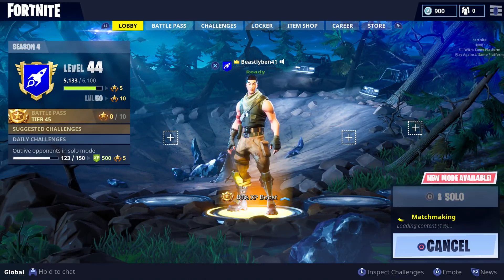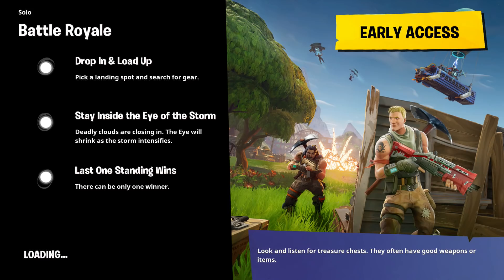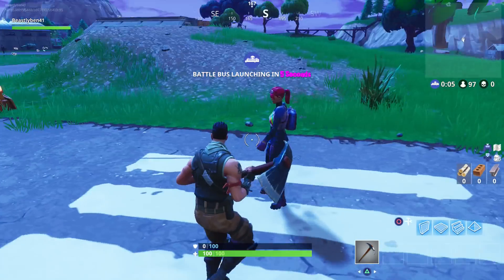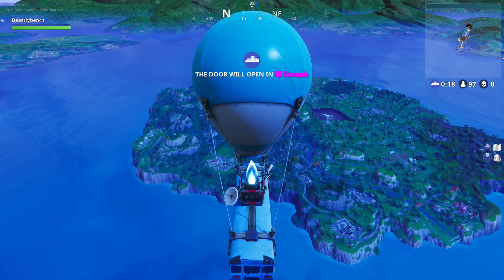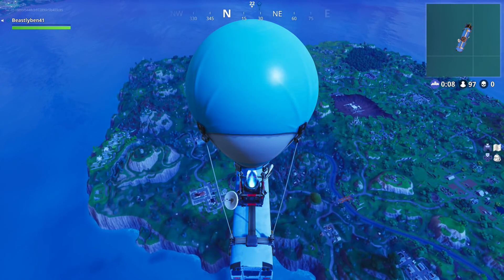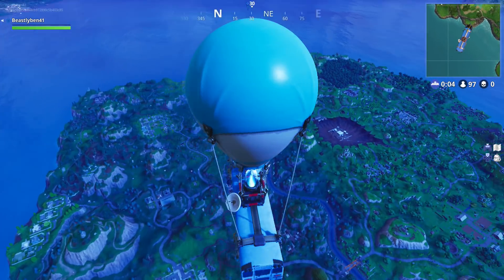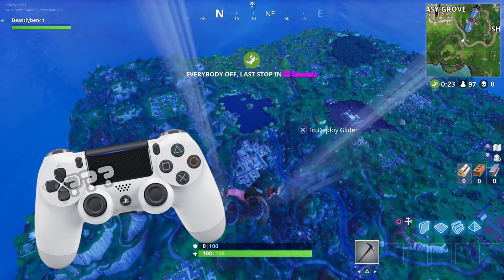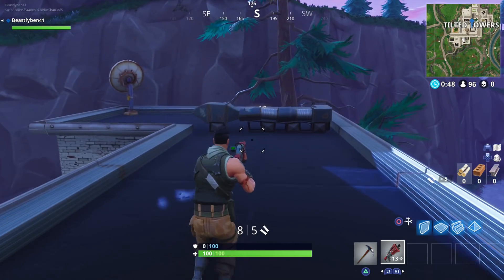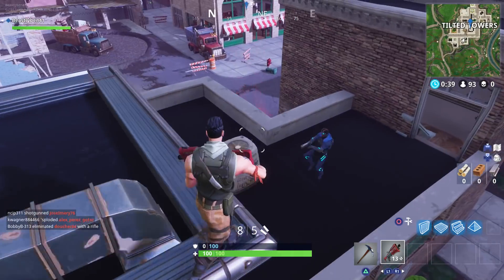Those are the four guidelines I have to follow and let's see if we can get a win — I doubt it, I really do. We're flying right over Tilted; yeah, we're going balls deep into Tilted. I mean, where else would we go? I think the thing that's gonna kill me the most is the no sprinting. How do you play this game without sprinting? Somehow these default skins don't know how to press down on the left stick. Here we go — oh my goodness, this is so slow. Where's our first guy?